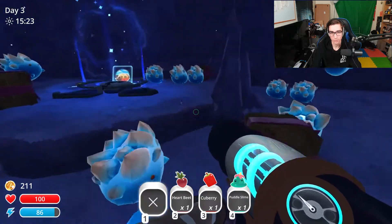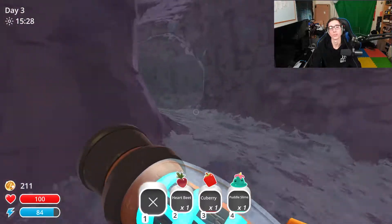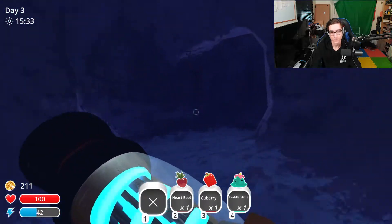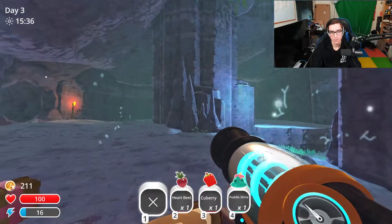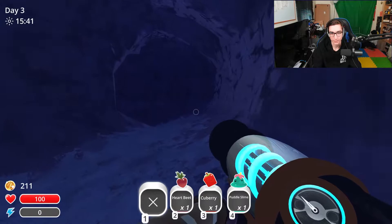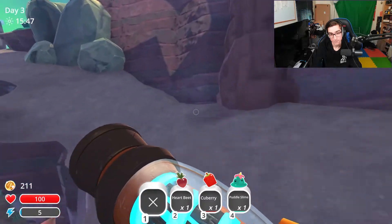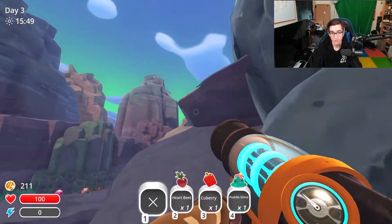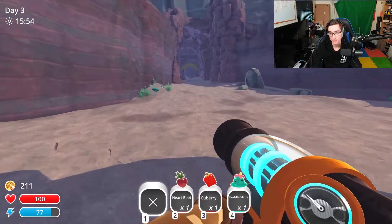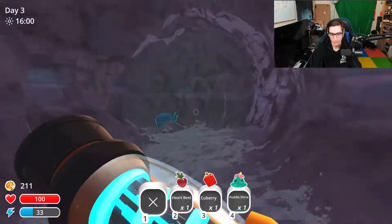I kind of need to — I can't use this yet because I haven't unlocked the cave. Cave is probably top priority then. Getting the grotto — that's what it's called — getting the grotto unlocked. Because once we get that then we can teleport back and forth to that place, so it'll make it so much easier.